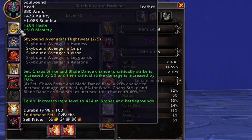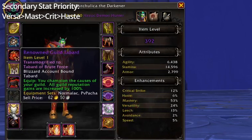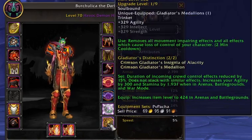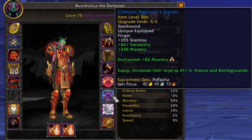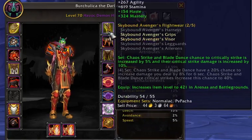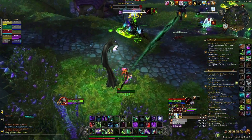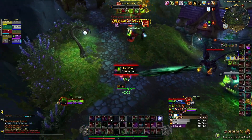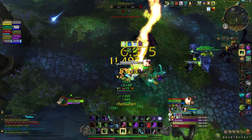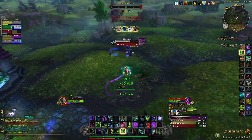Now the gearing part. Secondary stat priority is Versatility and Mastery, followed by Crit and Haste. You want as much Versa and Mastery as you can get, minimizing Haste since it's your worst performing stat. Crit is just not as strong in PvP as in PvE, though having some Haste still smooths out your rotation. I'd definitely go for the 2-set bonus. World PvP items used to be necessary but tiered set items now have their own stat weighting, so just get Mastery everywhere you can.